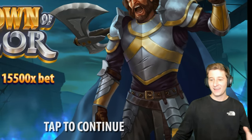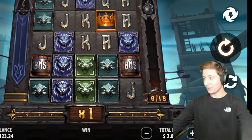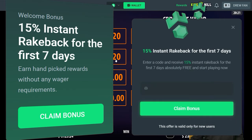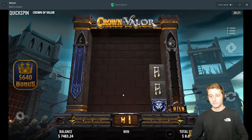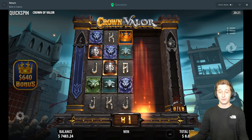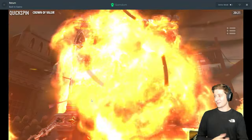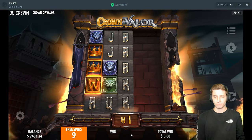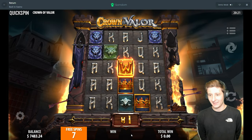I just did an intro and realized my green screen wasn't covering everything, so now we're good. We're doing a wheel video, starting out with this slot we landed on — I've never played this. We'll do a $640 buy on Sailor's Goes. This is a quick spin, and this is why we do the videos, because we don't know what we're gonna get sometimes.